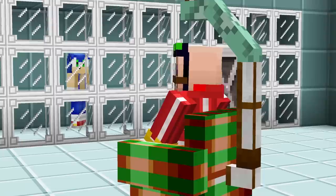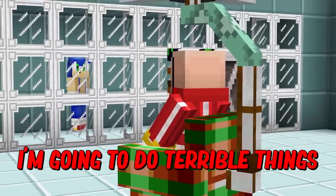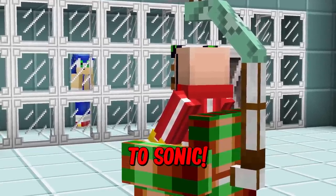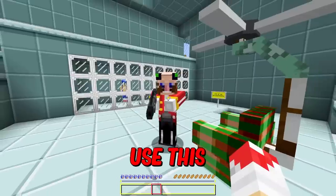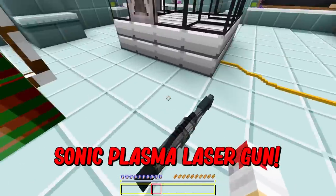Okay, I gotta go! Get Tails and Knuckles! When you return, I'm gonna do terrible things to Sonic. Wait, wait — how am I supposed to capture Tails and Knuckles? Use this Sonic Plasma laser gun!